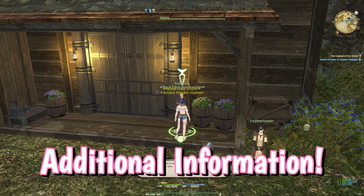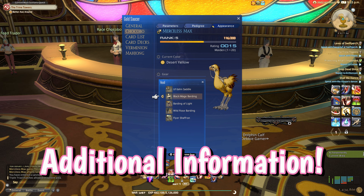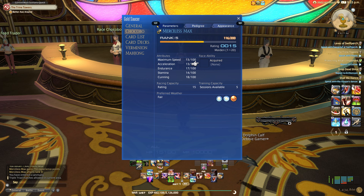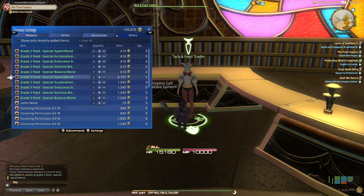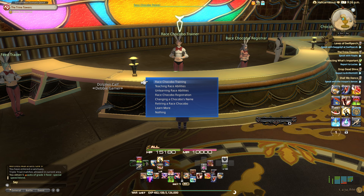But wait, there's more. At any point, you can view your race chocobo in the Gold Saucer menu. This will show you their attributes, abilities — you learn your first one at 10th level and can be trained in another — appearance, pedigree, and preferred weather. Your stats increase with each rank up, but can be increased further through training. Training is done with food unique to each stat that you can perform through the trainer. There are three grades of food that will give increasing benefits. The first two can be bought for Gil on the market board or tack shop, or crafted with Culinarian, while the third and highest rank can only be bought for MGP. You can train once per level, up to 50 times.